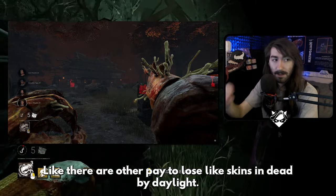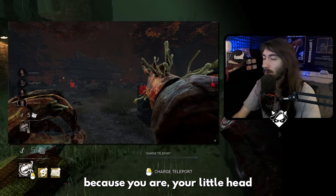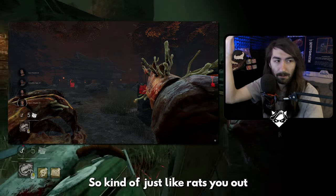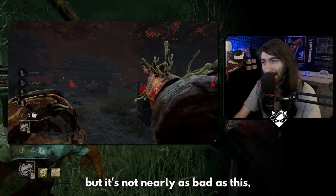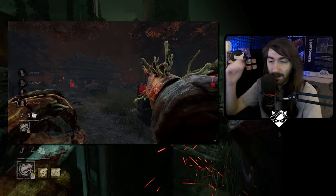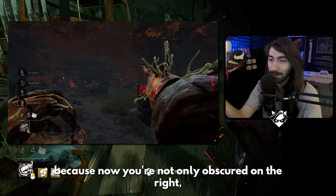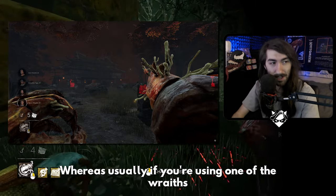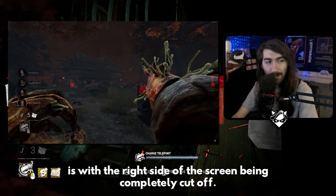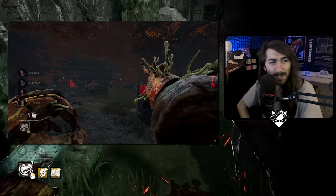If you run this skin you're actually paying to lose. There are other pay-to-lose skins in Dead by Daylight — the Queen skin on the Xenomorph is one, because your head crest is so big that even in crawler mode it sticks up over loops and rats you out — but it's not nearly as bad as this, where literally you as the player can't see most of the screen. This is probably the worst example because you're obscured on both right and left, whereas usually only the right side of the screen is cut off.